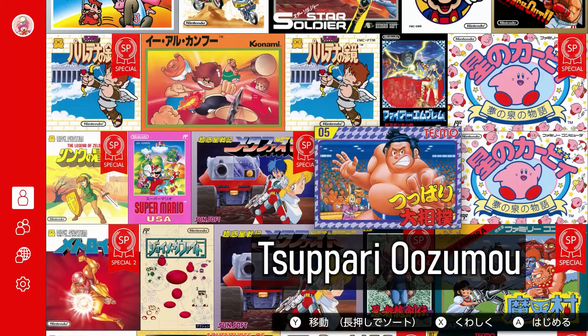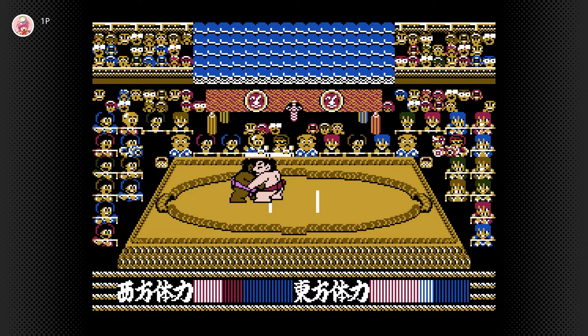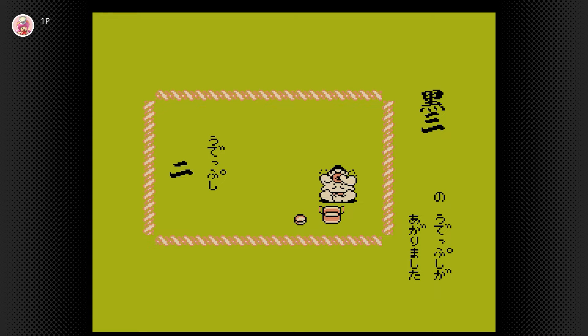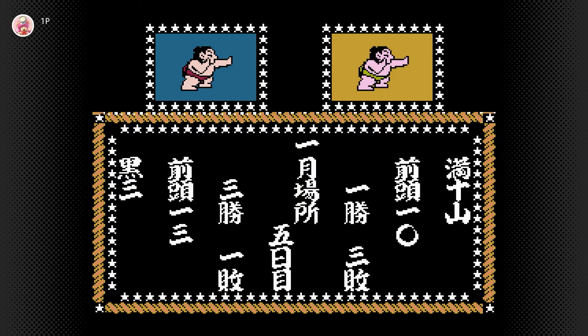Some games are not created equally — you will find some that are only here. Some of them are because they just wouldn't make sense on the US market. Tsuppari Oozumou is a sumo game. Not only may the rules of sumo be foreign in an international market, but the game heavily relies on the sumo hierarchy, so it would probably take some explaining.